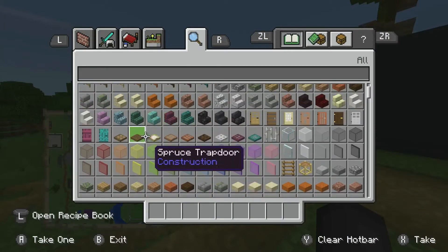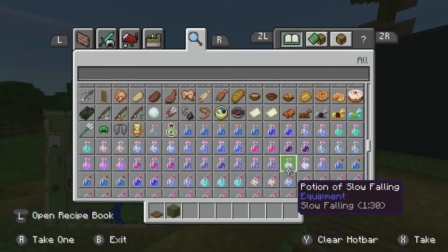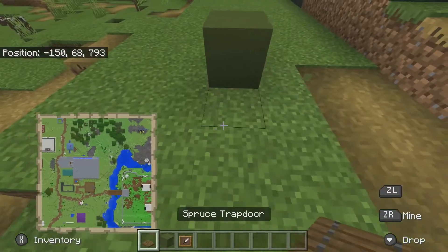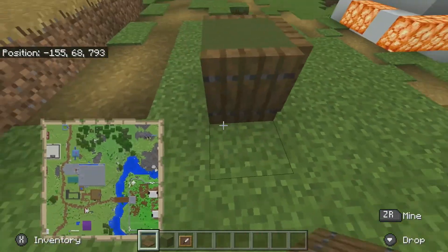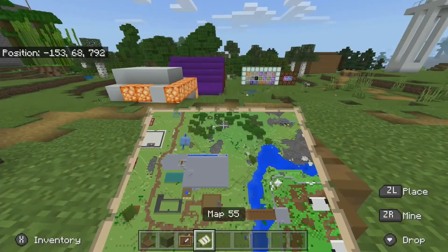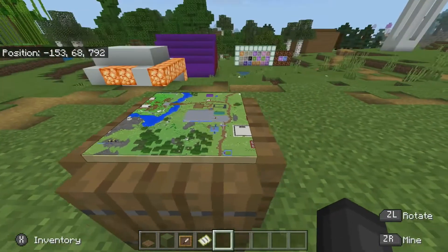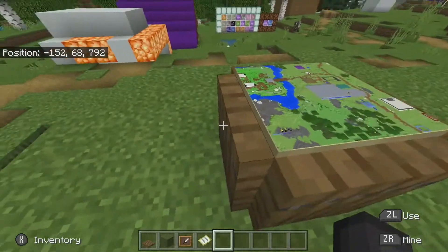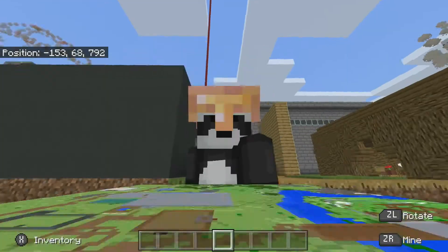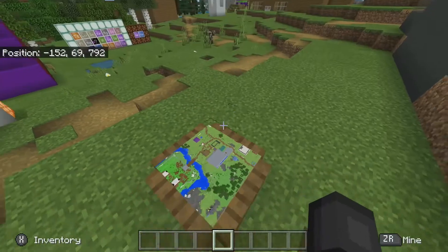Next, get some trapdoors and any block of your choice — I'm just going to use green terracotta since it's the closest block — and then an item frame. Place your block of choice right in the center, put trapdoors all along the side, place your item frame there, get your map, and place it in the center. Not only is this helping you get the special rainbow block, but it kind of makes a cool little map table. Then clear your hotbar and do not do anything with this yet.